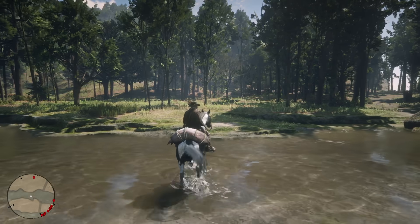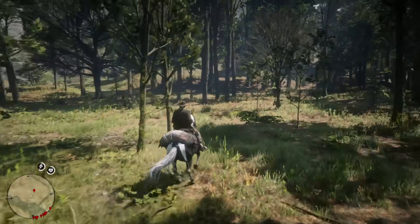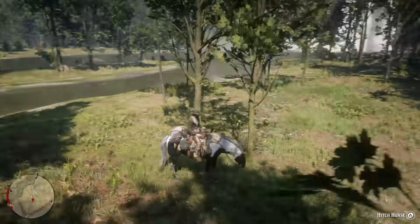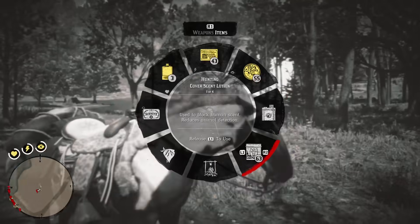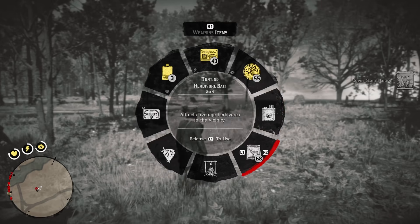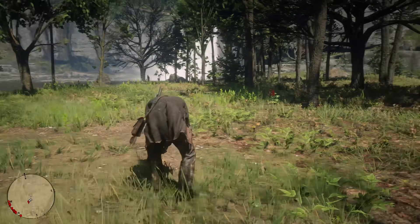Let me show you the first location and exactly how this method is going to work. The first thing you're going to want to do when you arrive at one of these areas is to scare away any nearby animals, as you obviously don't want to waste your bait on them. Also make sure that there are no random events in the area, as they seem to interfere with animal spawns. Random events can be anything from NPCs who've been bitten by snakes, enemy gang ambushes, that kind of thing.